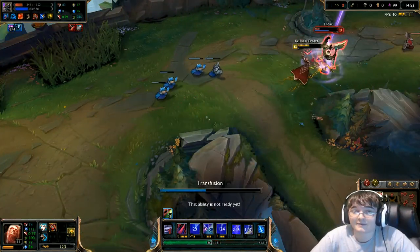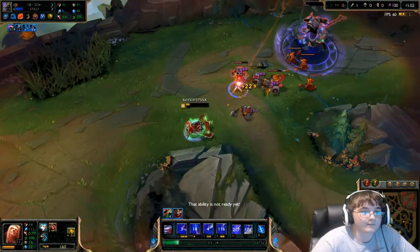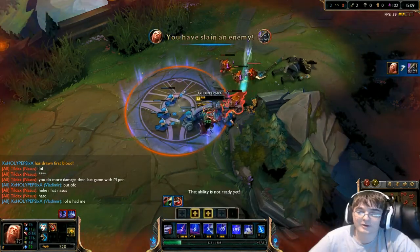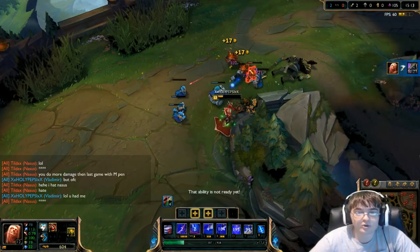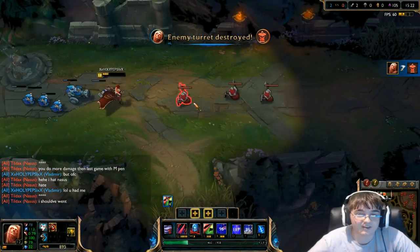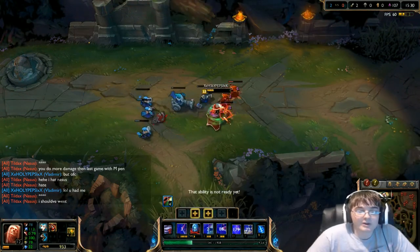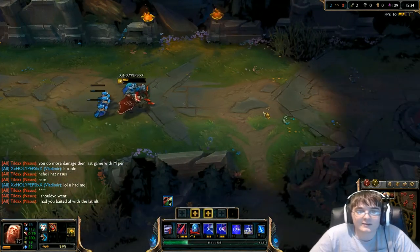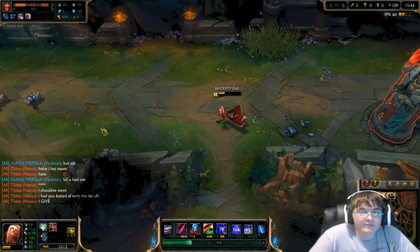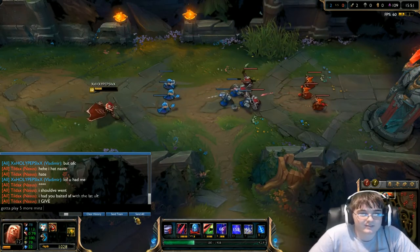He just came back in the lane. I kind of overextended pretty hardcore there. But as I was saying, this is the difference between proper itemization and following a standard build. If you did this against anyone other than Nasus you would probably lose, because the reason you go Hextech Revolver is that Vlad has a weak pre-six and needs the sustain for lane. But when you're versing someone who isn't going to poke you — Nasus is too busy stacking rather than fighting you — Liandry's is a good alternative. You'll never see anyone say rush Liandry's on Vladimir versus Nasus, but it works.